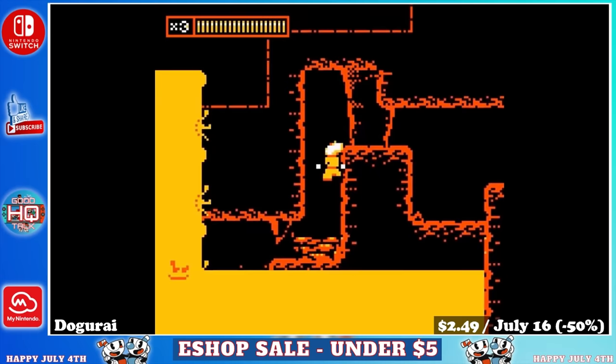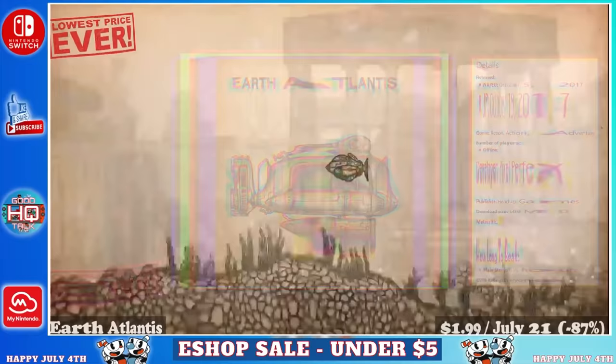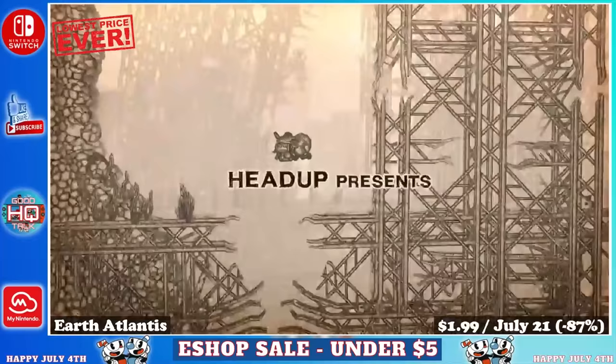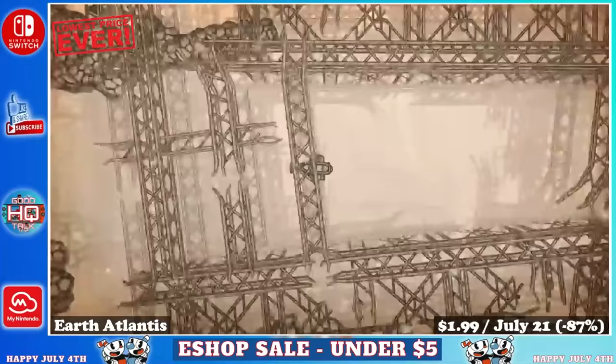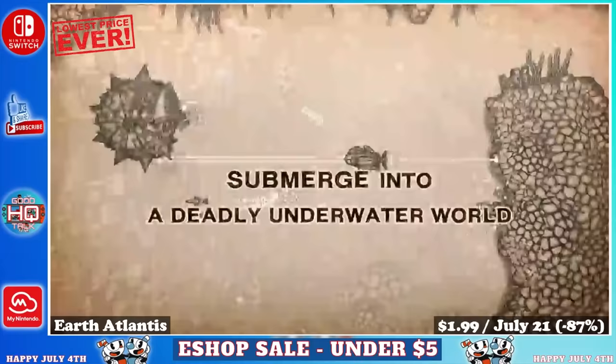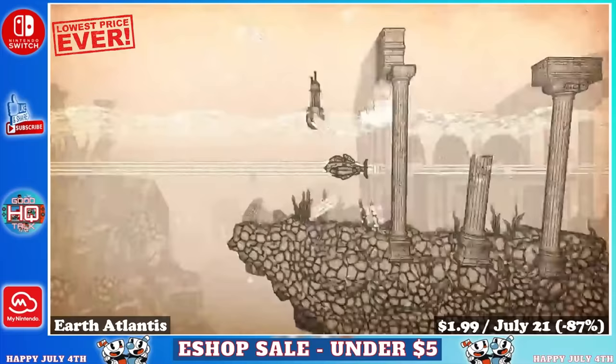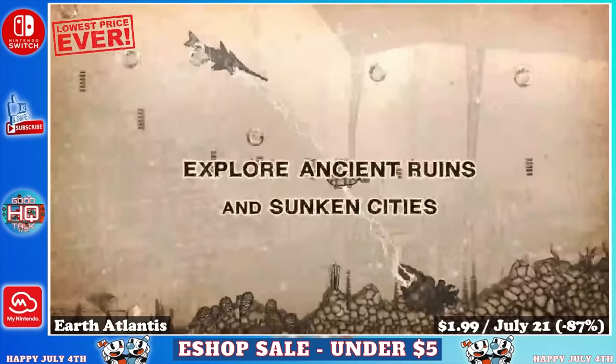Next up we have Earth Atlantis, a single player shoot-em-up from Head Up Games that will take players roughly 3 or 4 hours to complete. Most of the earth has been flooded and machines have risen to power over humans, so you play as a hunter on a mission to clear the seas of hybrid marine machines. It's a side scrolling shoot-em-up about monster hunting with a unique graphic style they call 'old sketching' — basically everything looks drawn in pencil, and it's beautiful on the Switch. The music is calming and relaxing. On sale for just $1.99 until July 21st, marked down 87%.